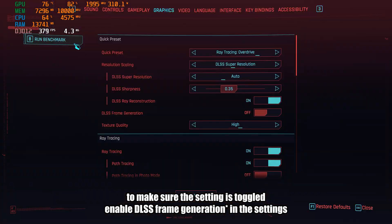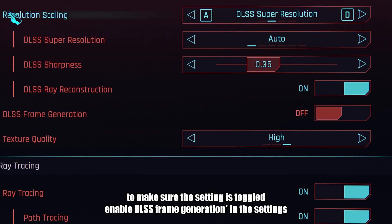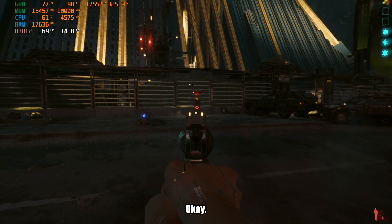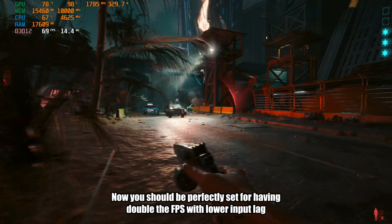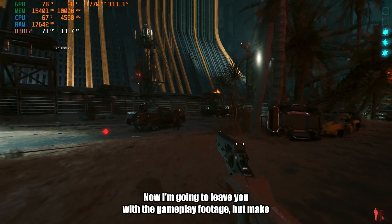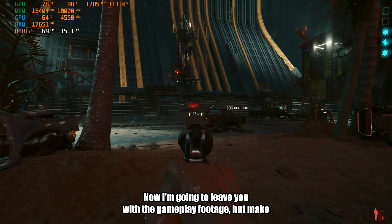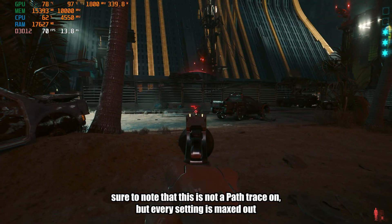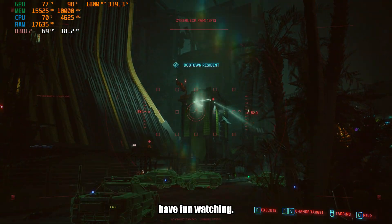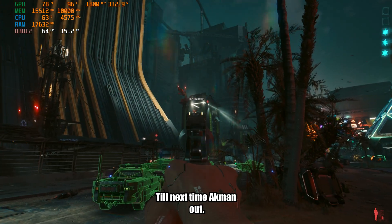To make sure the setting is toggled, enable frame generation in the settings — or you will be mad at me for it not working. Now you should be perfectly set for double the FPS with lower input lag. I'm going to leave you with the gameplay footage. Note that ray tracing is not on, but every other setting is maxed out. Have fun watching. Till next time, Ackman out.